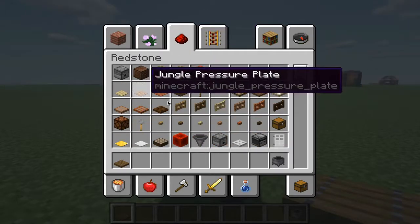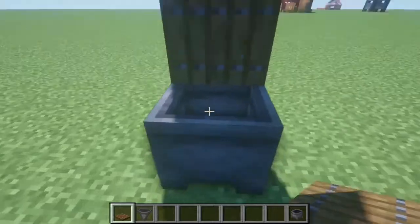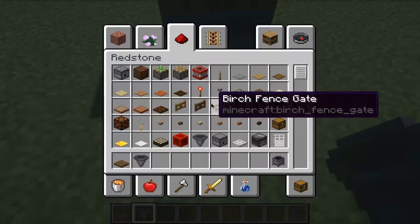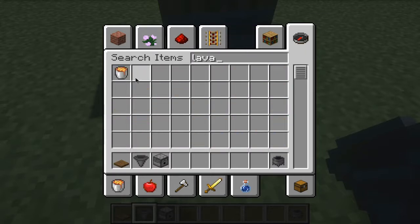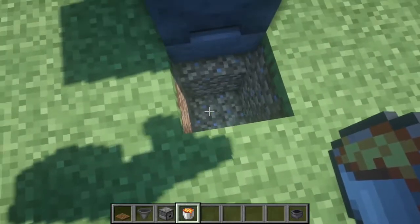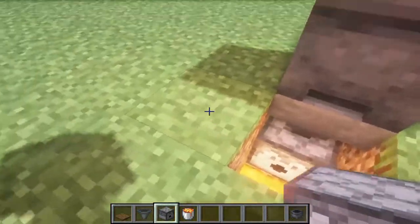Now, what you want to do is get a hopper. This is what's going to be sucking out all the weird items from the cauldron. You also want a dispenser — this is going to be shooting the items straight into the lava, so goodbye. That's basically how it's going to work. Once you have this, dig one down, place the lava right there — don't fall in it — and place a dispenser right here. And you have something looking like this.